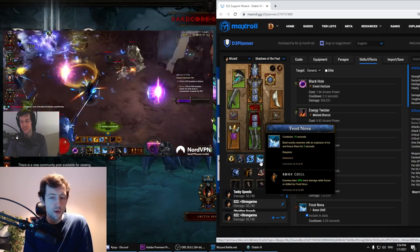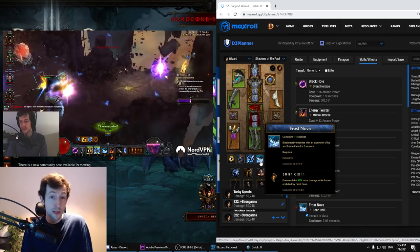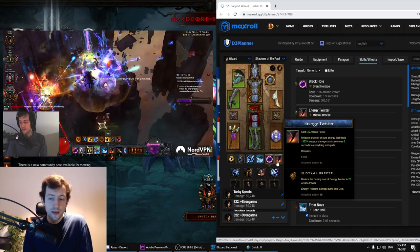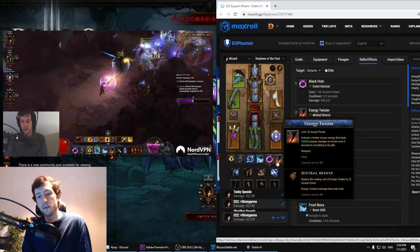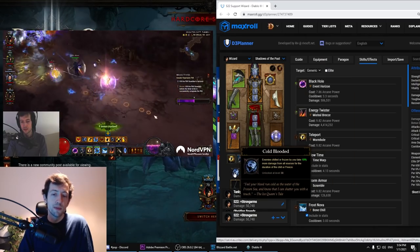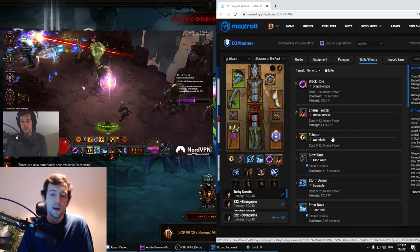In fast runs — like a two-minute run — all you really focus on is the twister and the black hole, teleporting around, and maybe a slow time here and there. For the twister we use Rantzler's with the Mistral Breeze rune. The advantage here is that you apply a slow immediately for your DPS players, it applies the Ice Blink, and it applies the Cold Blooded passive which is another 10% additive damage boost. It also costs less resources.